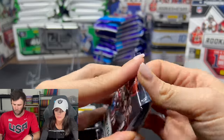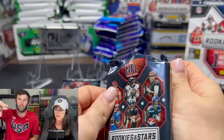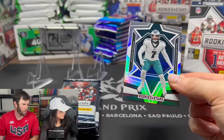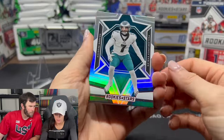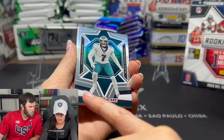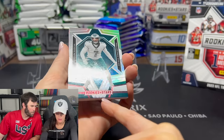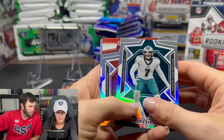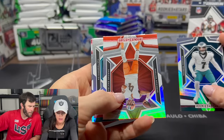We've got two of them to open. Shout out to everyone that entered our giveaway — both giveaway winners were announced, so if you didn't watch the last live stream, go watch it to see if you won. One thing I noticed: the Longevity box has the red foil alongside the Rookies and Stars. We got Hassan Reddick.